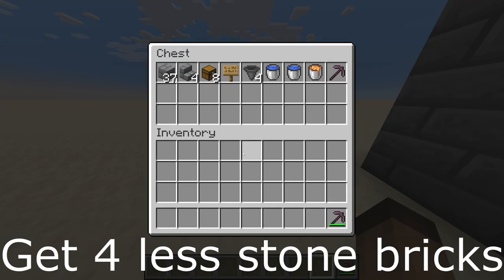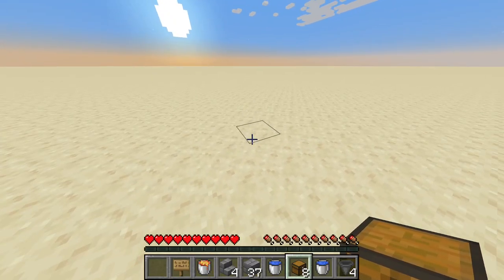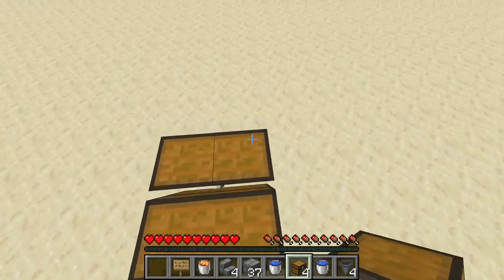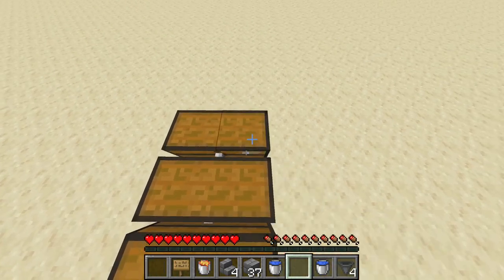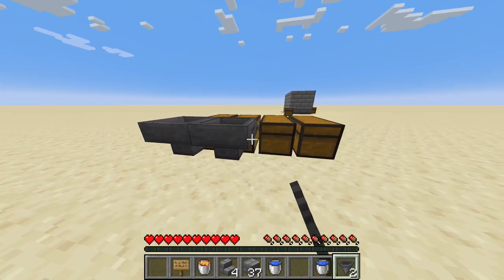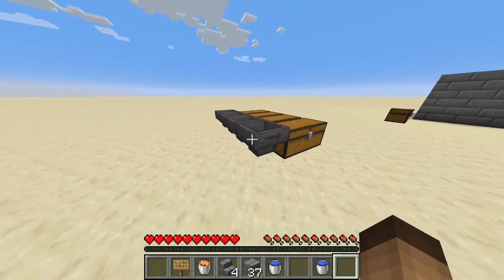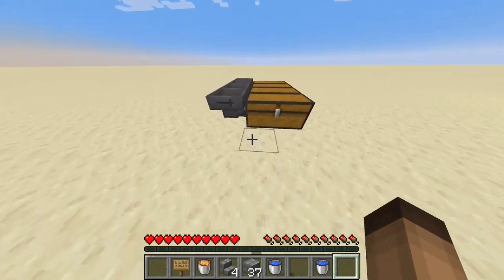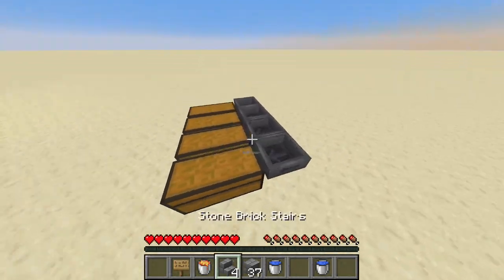These are the items that you need for this build. The water, the lava, and the pickaxe are just things you need to have to use this. These are the actual building blocks. So I like to start this build off with the chests — you just build a row of four chests here, like so. Then hoppers facing into their chests, so each hopper gets its own chest.